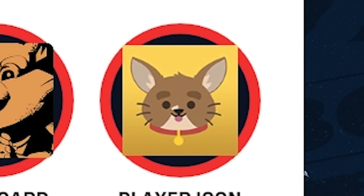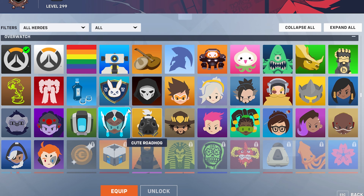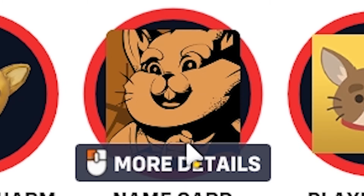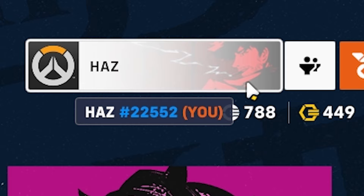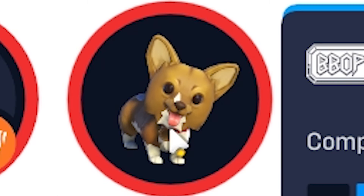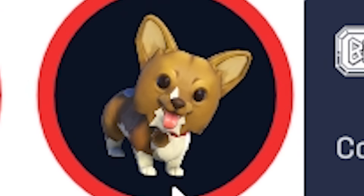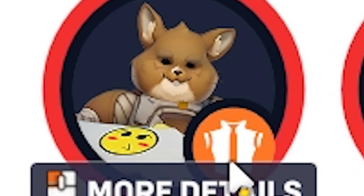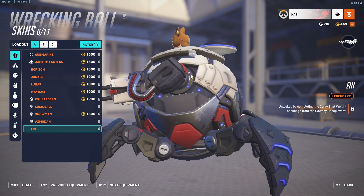The player icon is actually pretty good — I think it's cute, it fits in with the cute versions of the profile photos. The name card also looks pretty good. I've saved the Spike Spiegel one — it'll probably fit nicely for a Ball main. The weapon charm — as much as I hate weapon charms — it's a good one. Having a little dog dangling on your gun is pretty cute.